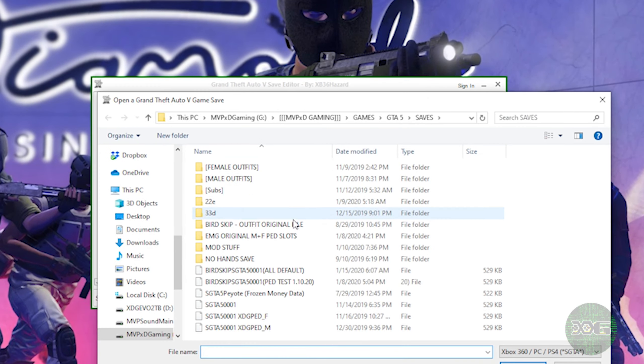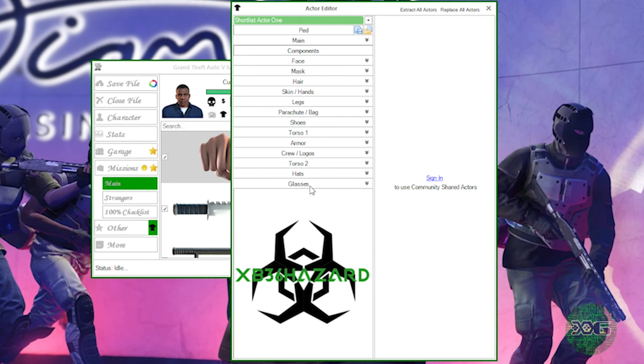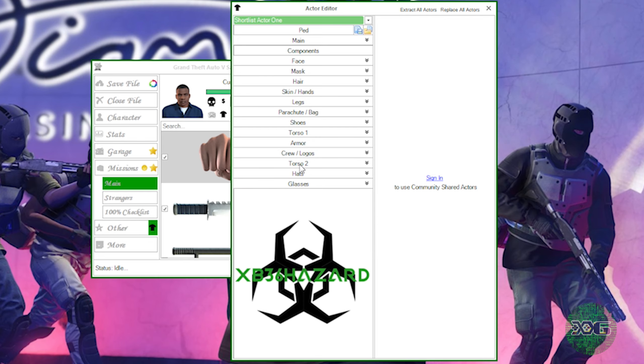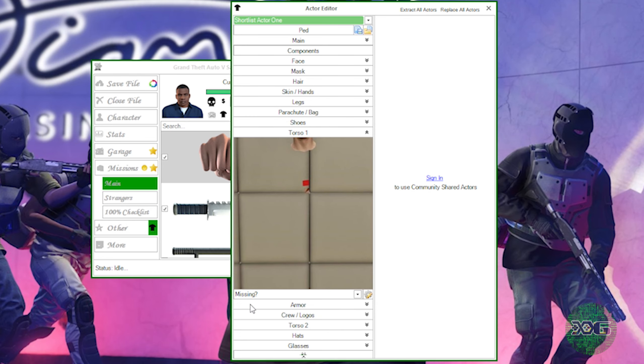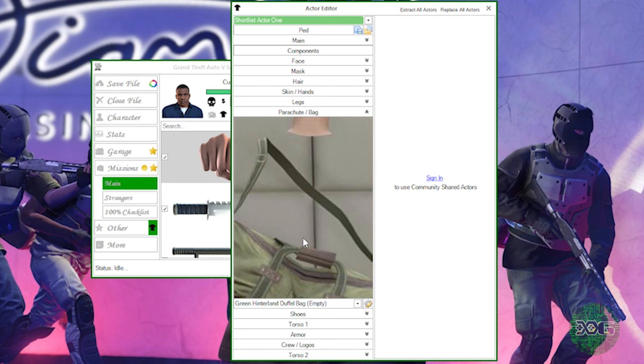Go ahead and fire up your GTA Save Editor. Also note update 2.8.1.0 is out now, so you want to go ahead and update - check the video that pops up right now for the best way to do so. We're going to make a simple tryhard outfit for this tutorial and we're going to use the green open duffel bag, so let's just put it together real quick.